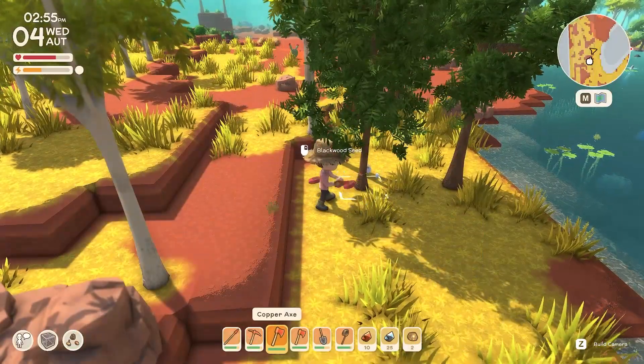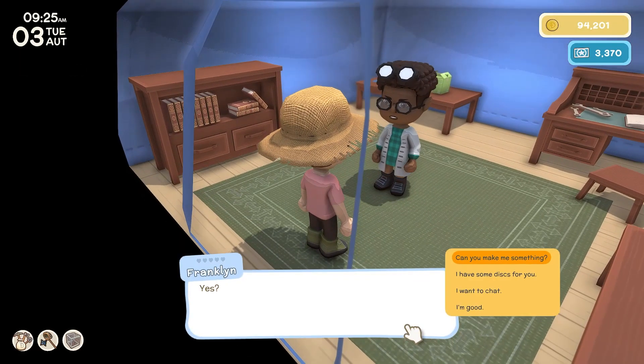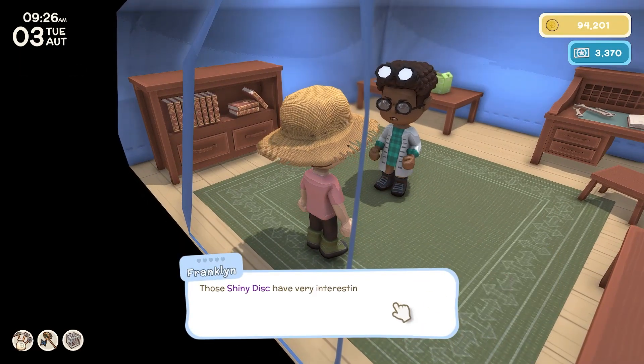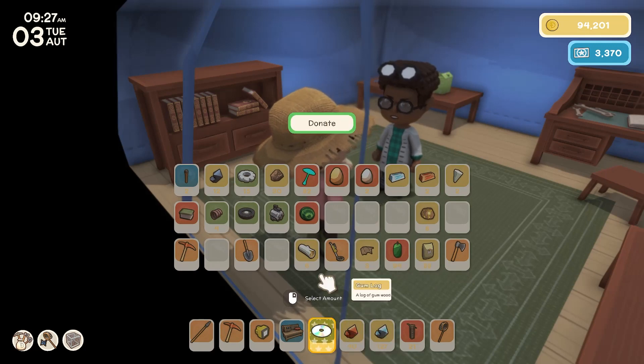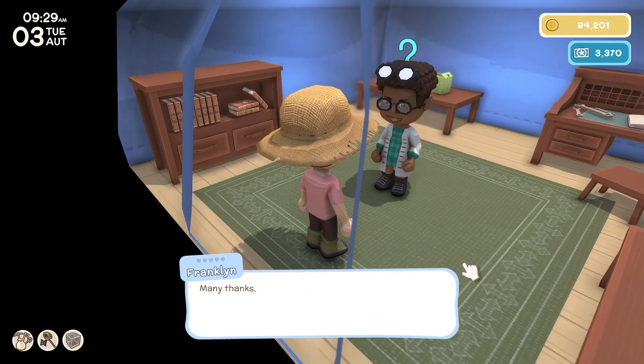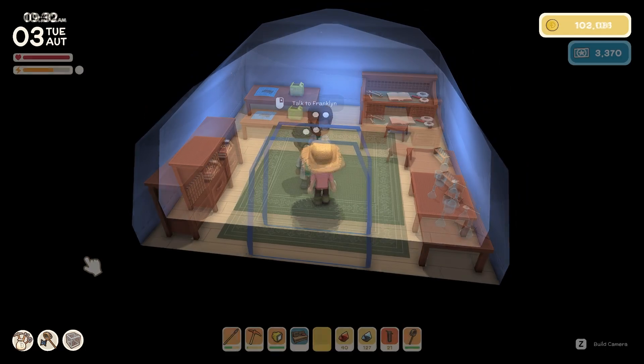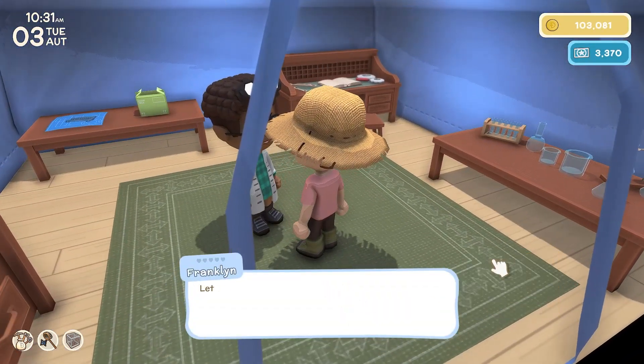Ever wondering how to obtain hardwood? You'll need a copper axe to cut these down. Once you upgrade your tools, still be sure not to let them break. There is a character named Franklin who is an inventor. Your first time meeting him, he will mention that he will buy shiny discs. He may be able to extract data from them as well as pay you for them. He uses these discs to unlock new recipes for tech that can help you progress throughout the game or simply just make your life easier.